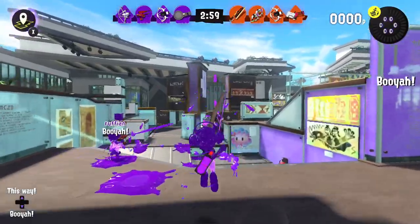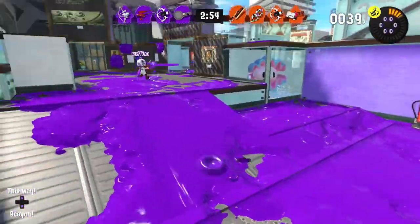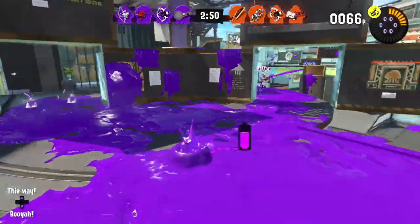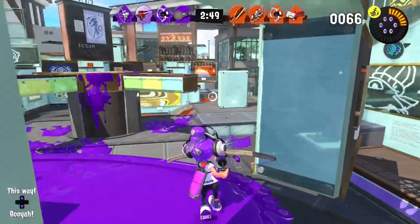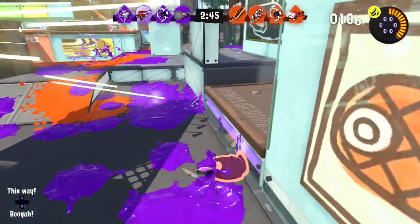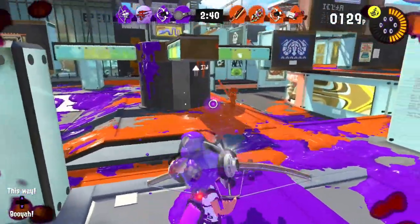One thing I failed to mention when we were showcasing is that if you jump and shoot, you shoot vertically instead of horizontally. So that can be pretty good to keep in mind. I'm just going to get out here and try to cover turf wherever I can. I'm trying to manage my ink as well as I can too. We've got some Tenta missiles sent towards us, so let's get up here and play things as safe as I can.